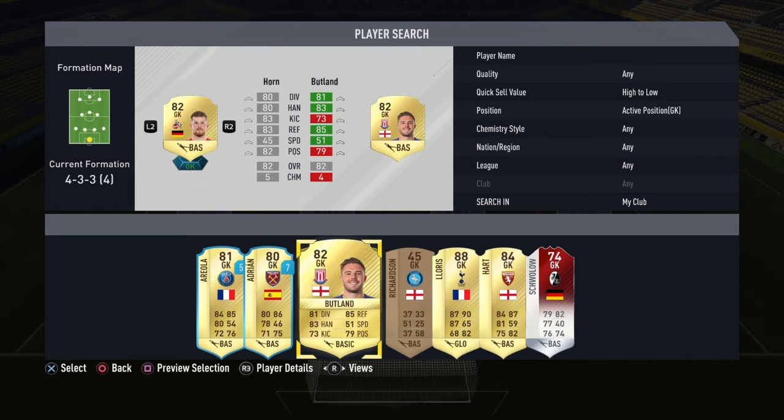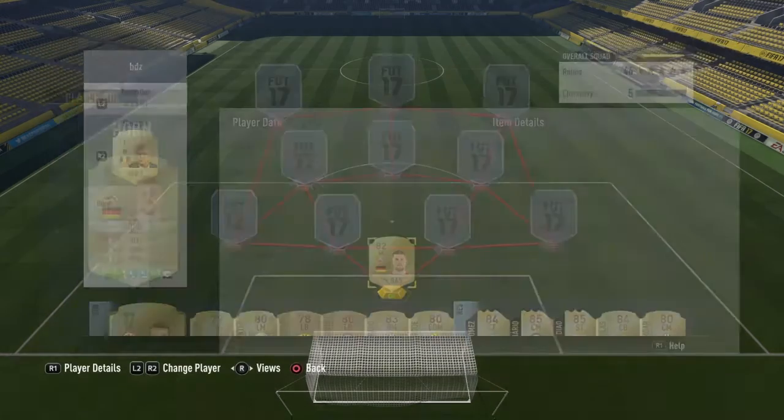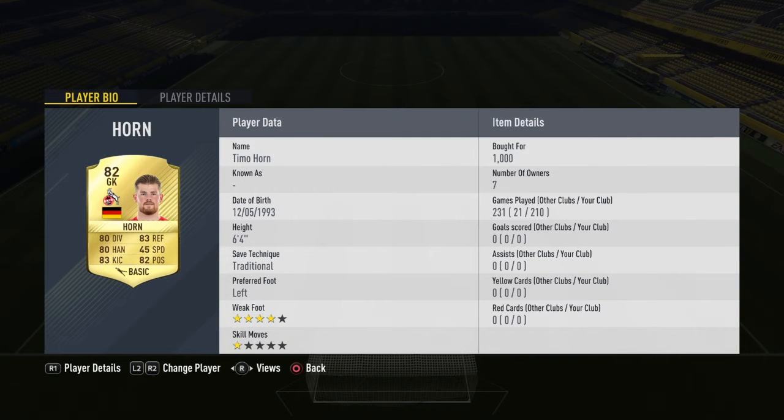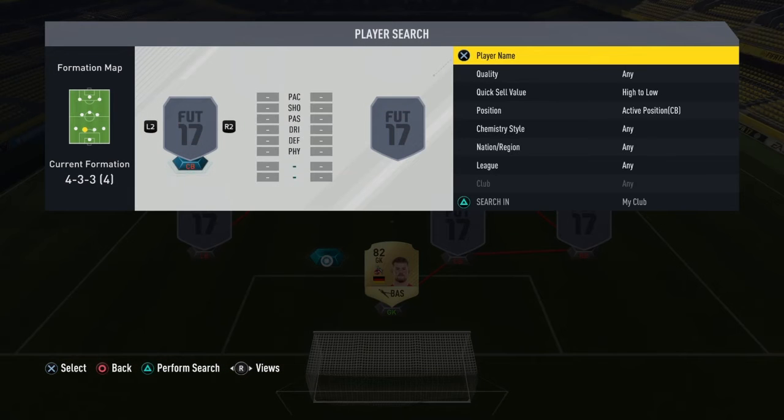In goal we have someone who in my opinion is better than Butland — Timo Horn. He is just out of order on this game, that's the only way I can describe him. He's six foot four, I've had him for 210 games and never bothered to sell him because he's been that good for me. He's good at everything, honestly incredible — my favorite keeper on this game, definitely.